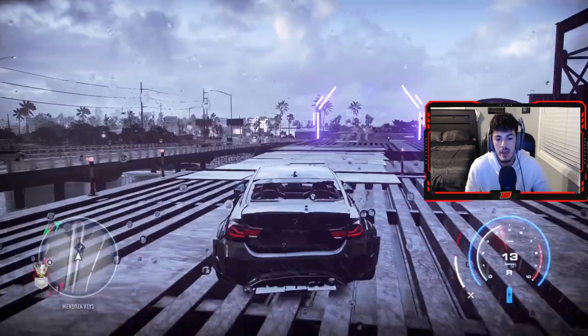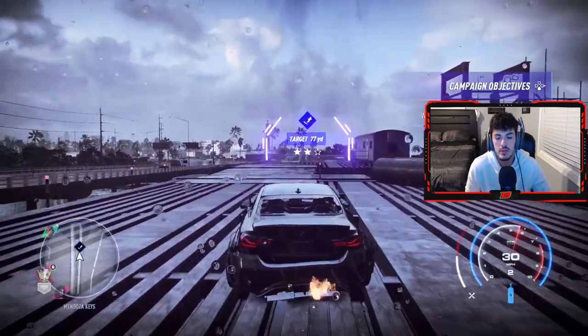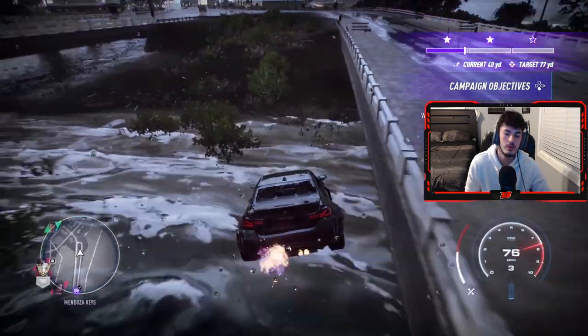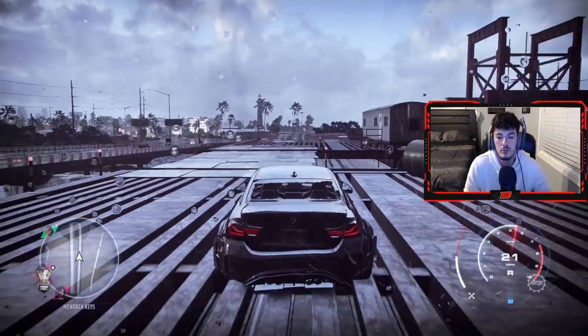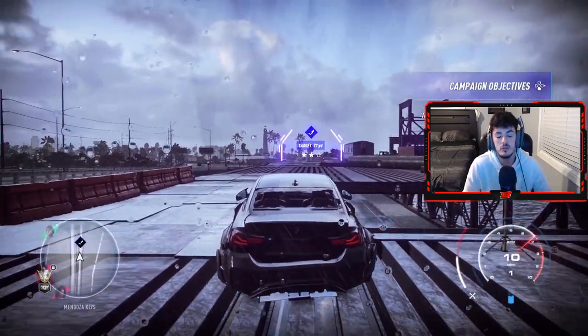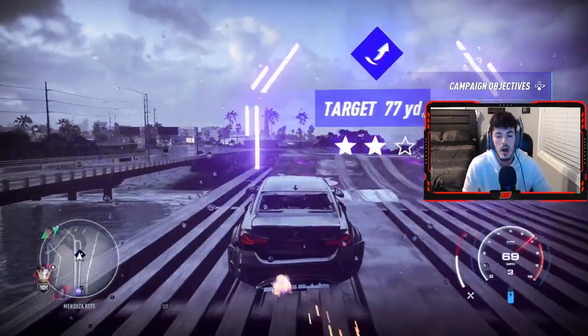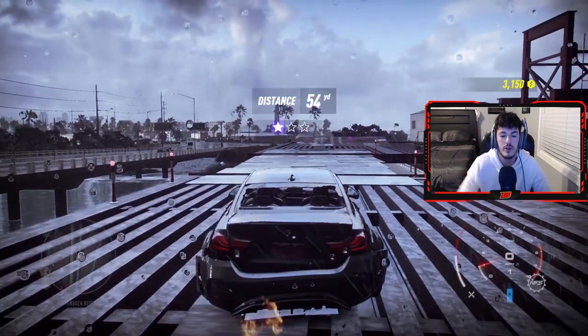I found that going for two stars is a little quicker and not as time consuming, so you can get a lot more runs in and rack up more money in a short amount of time. You can go for three stars — you will obviously get more money — but it's going to spawn you a little bit closer and you're going to have to keep going in reverse, making it more time consuming. So at the end of the day it's better to go for the two-star average at around 70 miles an hour.